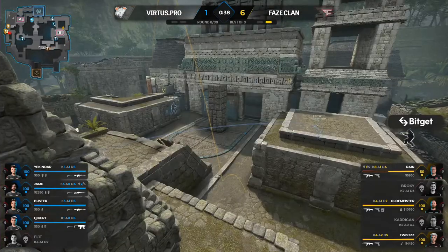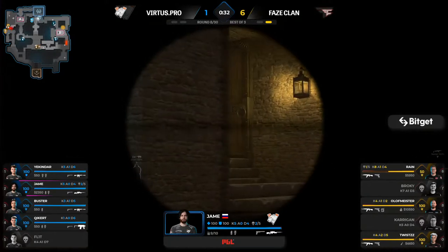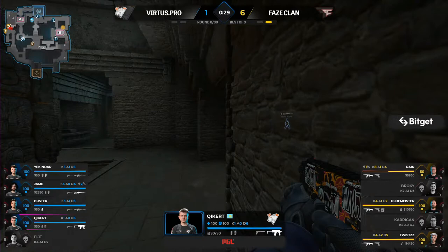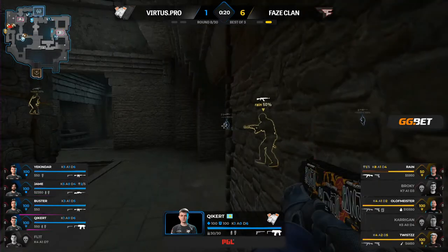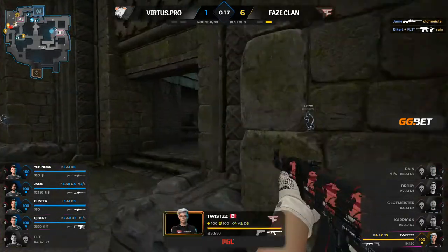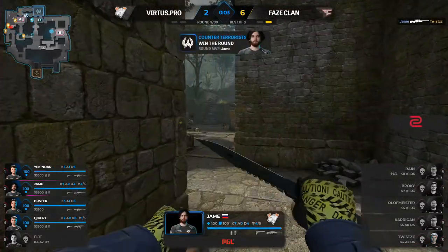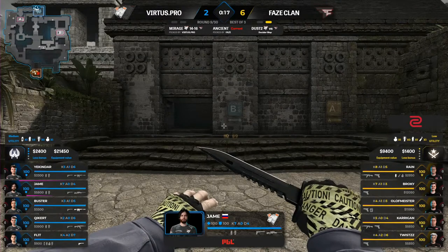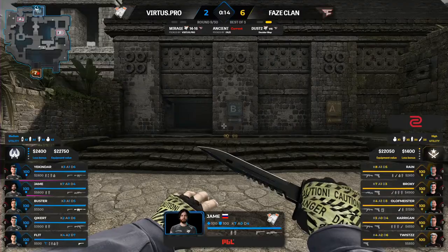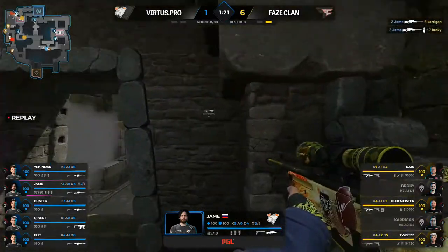Virtus.pro with a man advantage — this can still change at the hands of FaZe, who did pick Ancient. Twenty-seven seconds on the clock. FaZe focused on the A bomb site but Jame continues to lurk. Kika's got the right angle on this occasion. Rain looking the wrong way. Jame will deny Twist full play. VP survive for their second round on the board.